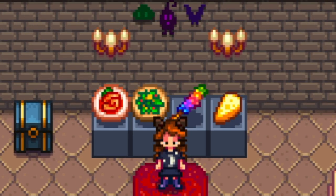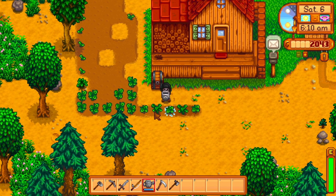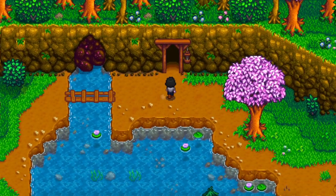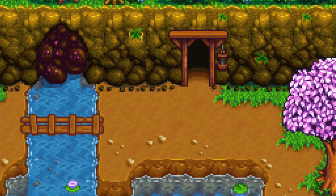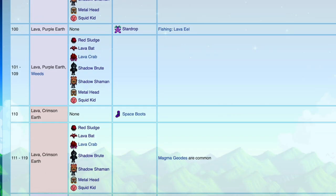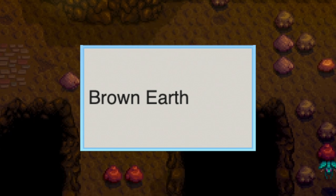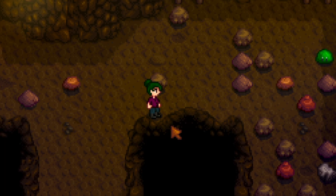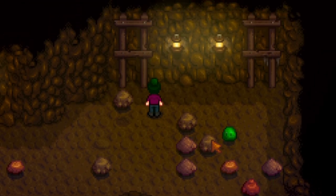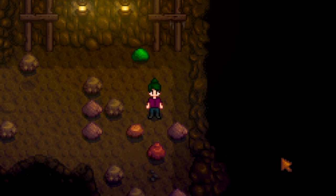Now you know what you need to venture into the mines. The mines has 120 floors, and every 10 to 20 floors the theme changes along with new monsters. Floors 1 through 29 are the brown earth floors. There are a handful of monsters, but thankfully they aren't that strong. Slimes are the basic monsters on floors 1 through 29 — normally green and can occasionally give you the slime debuff.